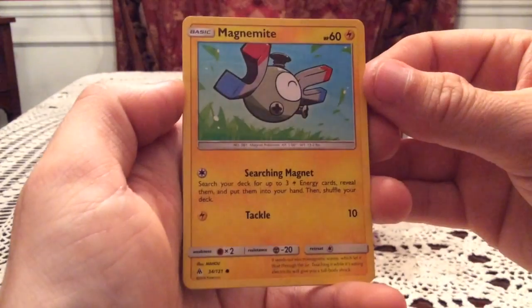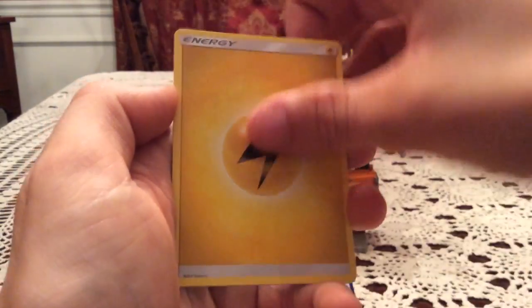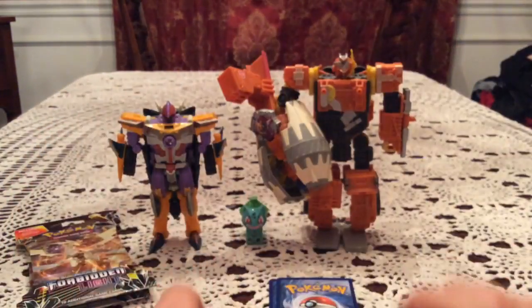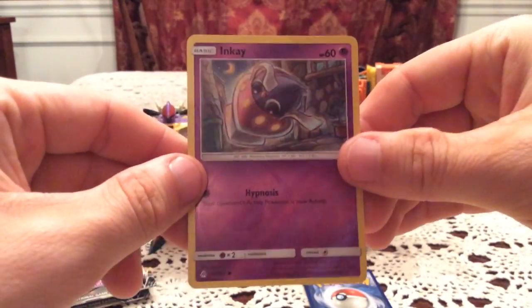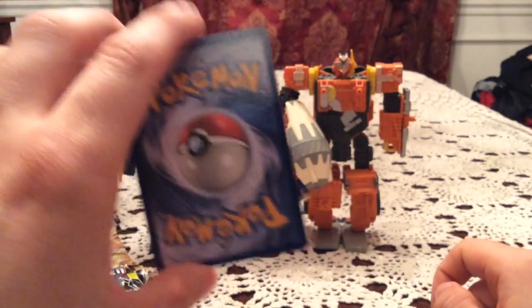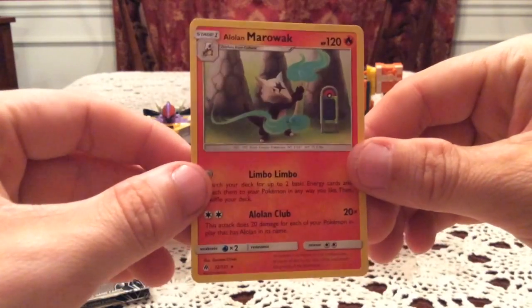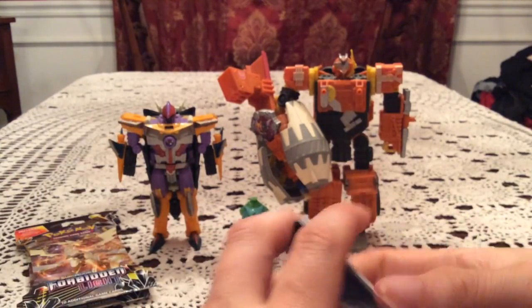Next pack has Magnemite, Cubone, Snover, Combee, Mysterious Treasure, Azelf, and Spewpa in the reverse slot. The reverse is an NK — definite duplicate. I don't even want to know how many of those I've pulled. The rare is Alolan Marowak, so our rare from the previous pack's reverse slot now showing up in the regular version.